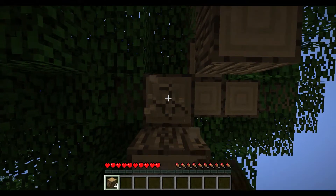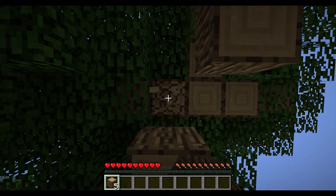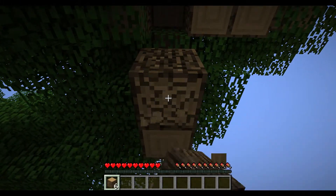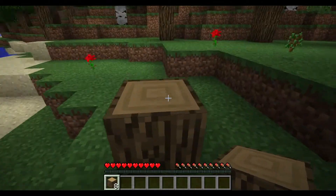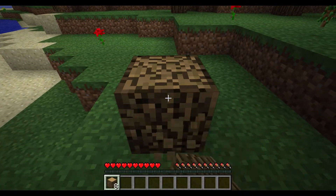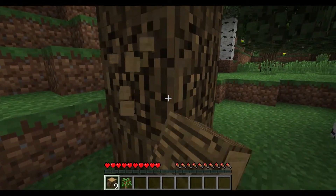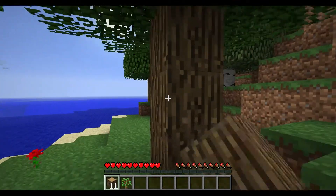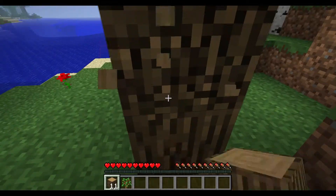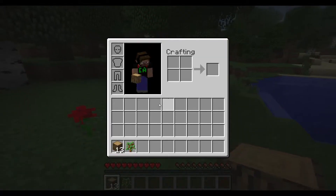Let's go ahead and get some wood, like at the beginning of every single Minecraft world. We want to make sure we get enough wood so that we don't have to come back up to the surface, because we want to spend pretty much all of our time underground trying to find lava so we can make obsidian and make a portal and get to the nether. So how much wood do I have? 13 — the unlucky 13.